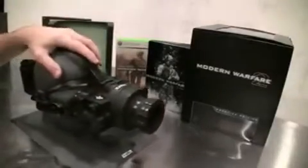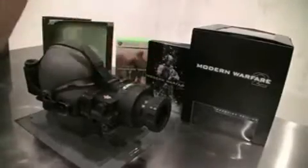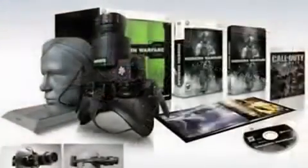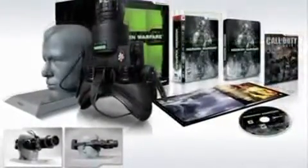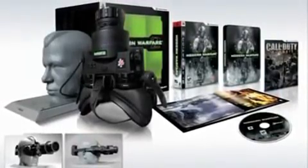Not only can you have fun with them, but if you want to display them in your home or office when you're not using them, even better. We've got the custom Soap McTavish sculpted head that you can use as a stand for your night vision goggles. Stick them on there — made custom just for these. Put it in your office, put it in your game room, whatever you want to do. Stick them on, take them off, go use them at night. Awesome.